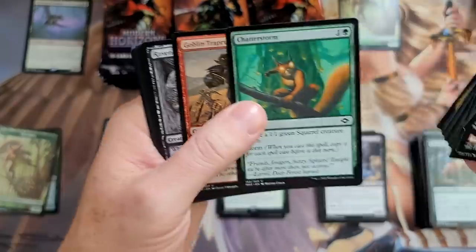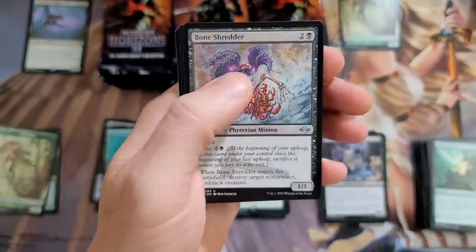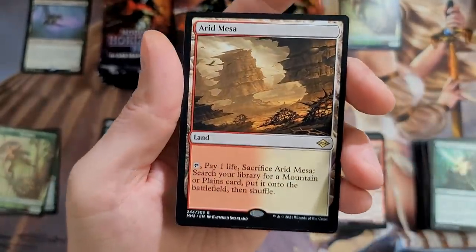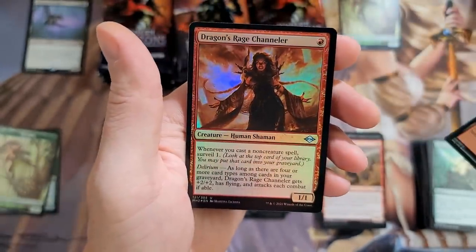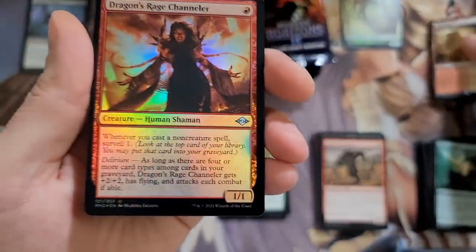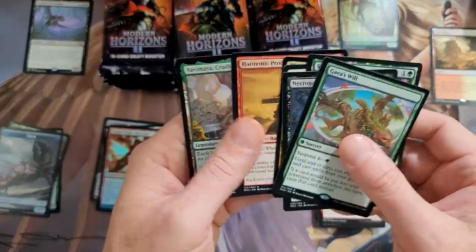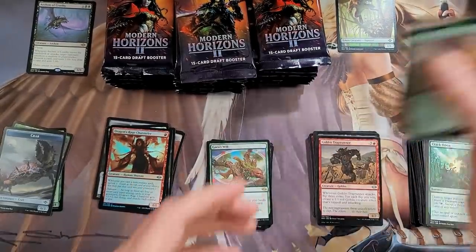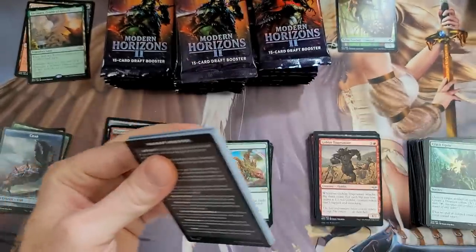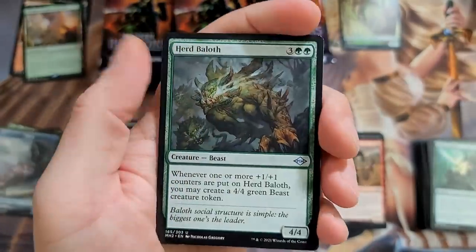We got Goblin Trap Runner, Ravenous, Fountain of Ichor, Bone Shredder — oh there we go, bada bing — Arid freaking Mesa! Very, very nice, and a Dragon Rage Channeler. We have a cool guy pile now. Arid Mesa is nice — I think that's gonna be like a $25 card when all is said and done. They're gonna rebound for sure, but with the amount of packs being cracked, you gotta anticipate prices plummeting.